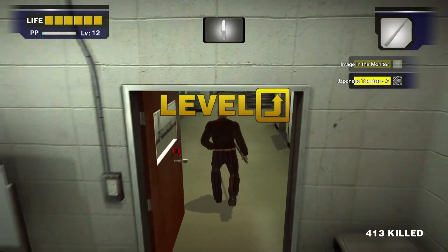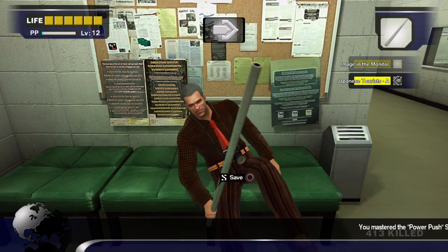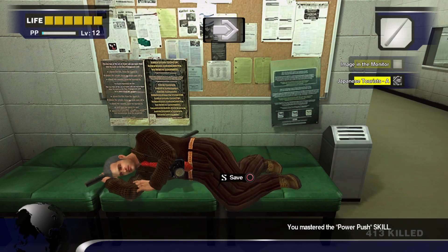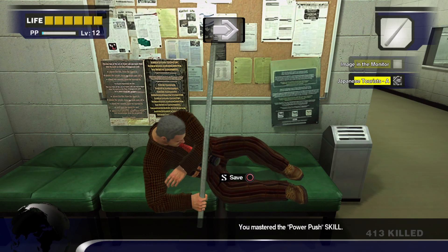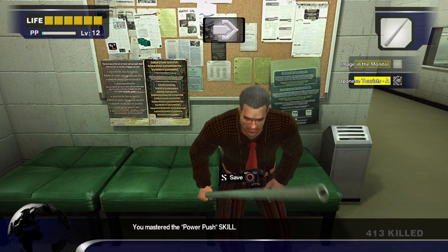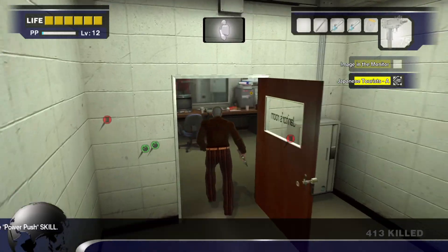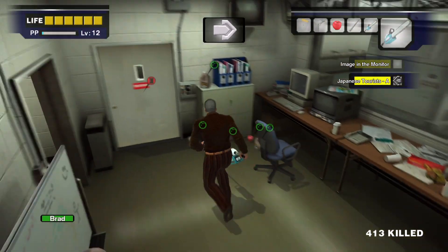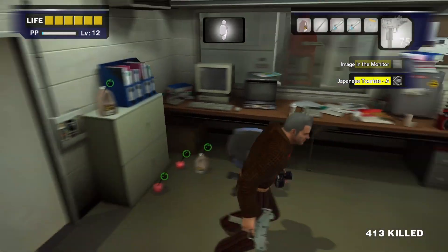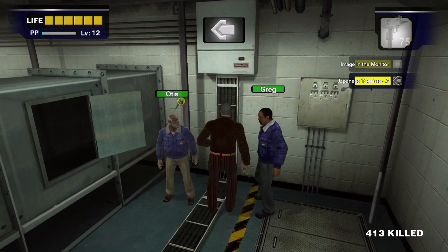Normally this would be a good stopping point, but I do want to save it and get these Japanese tourists real quick because they're right around the corner — two easy survivors. I wanted to go ahead and get Greg because that's not someone I wanted to risk losing. I don't want the apple. The coffee creamer is overpowered, honestly. Broken — needs a nerf. We got Greg and Otis.